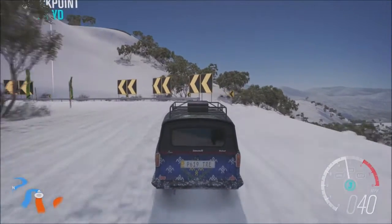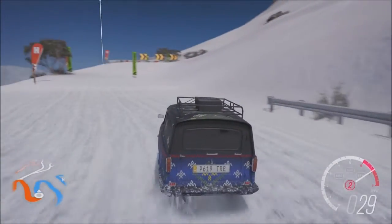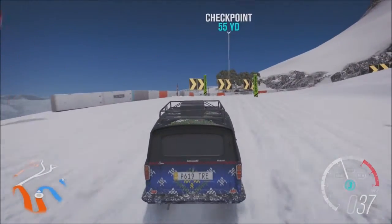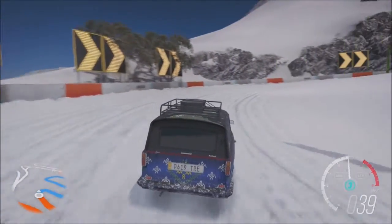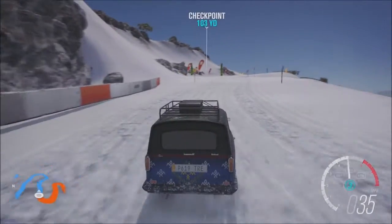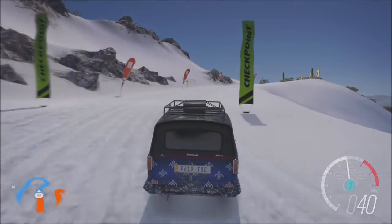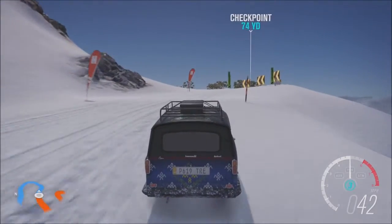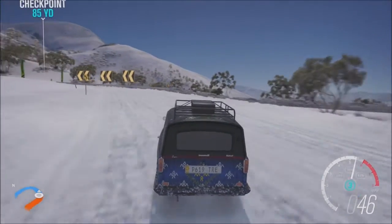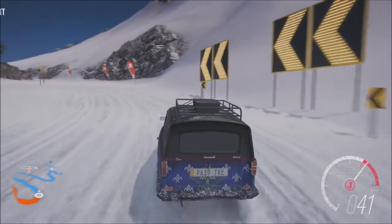The Reliant Supervan — let's get the elephant out of the room first. It is predictably slow; this thing has 32 horsepower. It is currently the least powerful car to ever hit the hill, and in fact I'm fairly certain this is one of the least powerful cars in the game. I think it's the third least, because the BMW Isetta 595 has slightly less power than this.